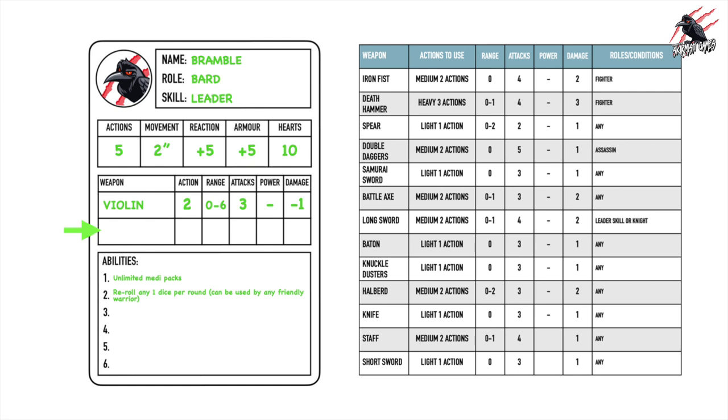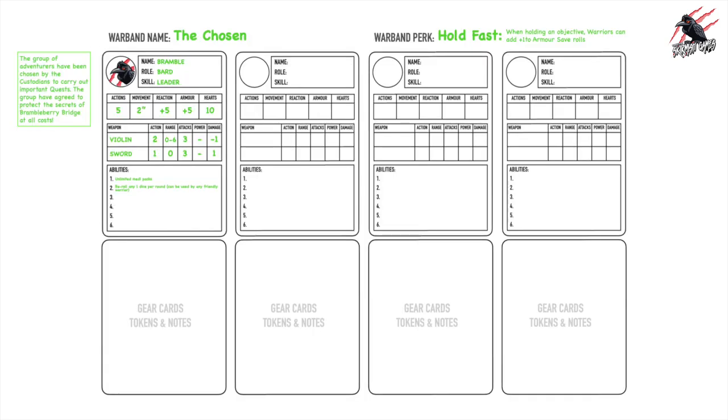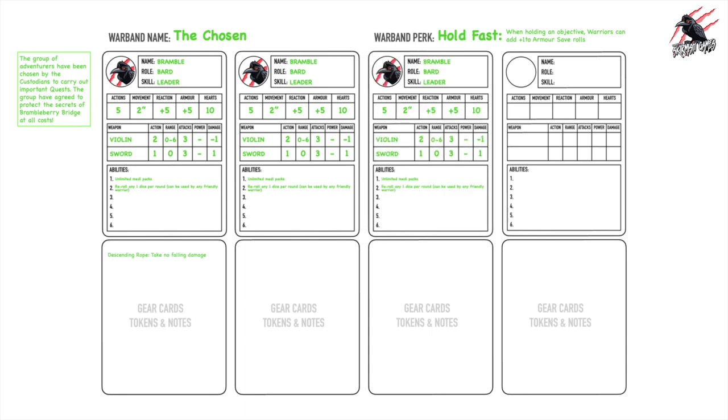Now let's pick a close combat weapon. The model has a short sword, so I'm going to choose short sword — it fits the narrative and the model. I write 'sword' in the weapon section and fill out the rest of the characteristics just like we did for the violin. In the gear cards, tokens, and notes section we can add any gear we buy for him — I'll use the descending rope as an example, which means he takes no falling damage. We repeat the process until all our warriors are complete. If you want a warband with four warriors, just do this process four times and your warband is ready for battle.